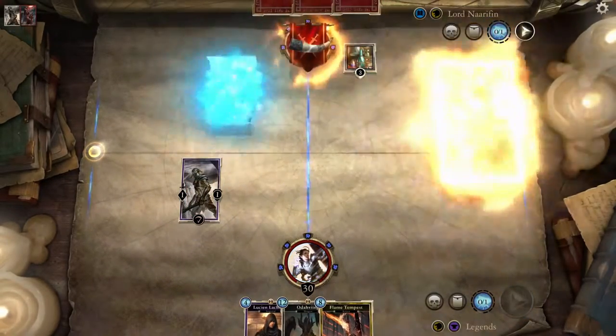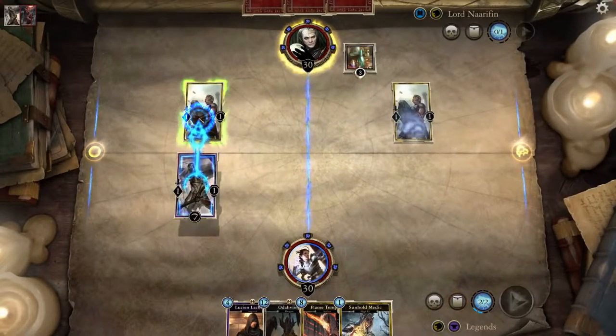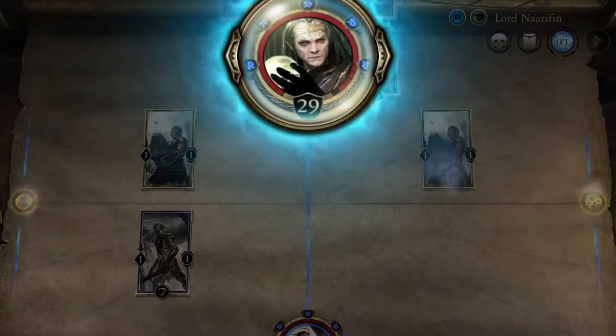Some lanes have special conditions that alter the field of battle. Choose to attack a card in the same lane or attack your opponent directly. You win when your opponent is out of health.